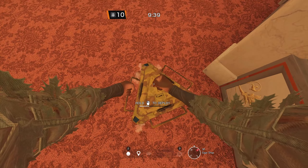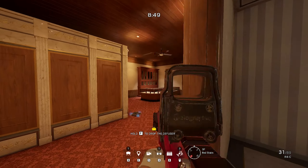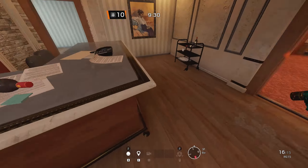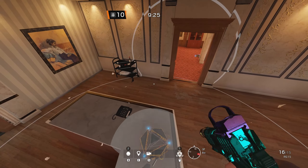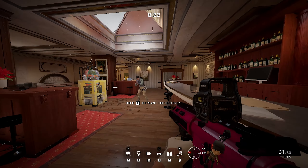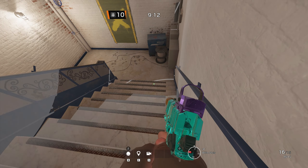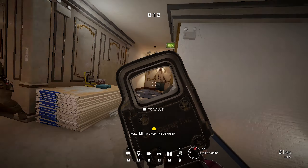On the upstairs objective in Café, I place one Banshee in Secret Shop. This is an area where attackers quite frequently push from, but it's also a dangerous area for them, because there are plenty of angles from new hatch, piano, and bar where they can be peeked from. I place another Banshee on the bar, so attackers cannot walk on that side easily. I place the final Banshee on the white stairs — a good way to be alerted if any player pushes white stairs or rotates halfway through the round.